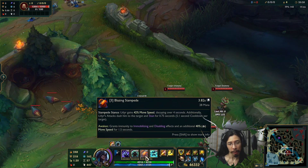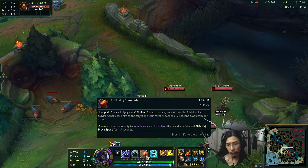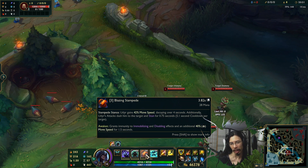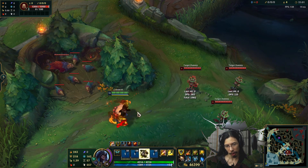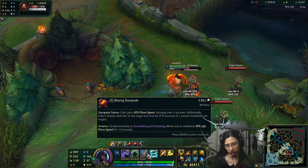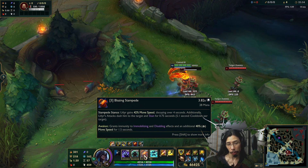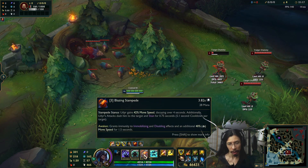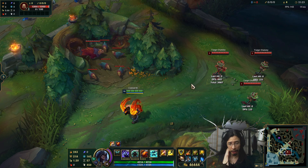Next we have Blazing Stampede, Stampede Stance. Udyr gains 42% movement speed decaying over four seconds. Additionally, Udyr's attacks dash him to the target and stun for 0.75 seconds, with a 5.1 second cooldown per target — that scales down as you level the ability, so you can stun the same target more frequently. The Awakened version grants immunity to immobilizing and disabling effects and an additional 40% movement speed for 1.5 seconds — basically you just can't stop him; it's almost ult-like in its function.